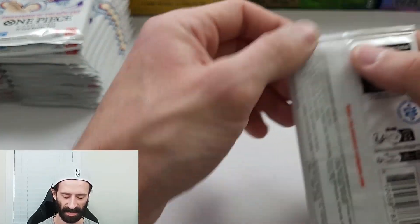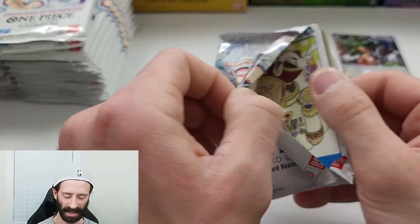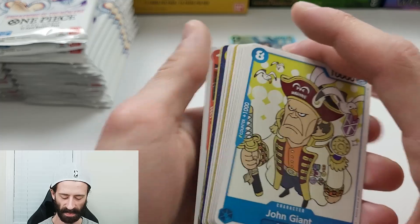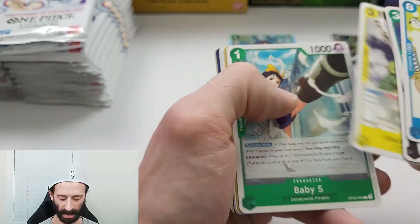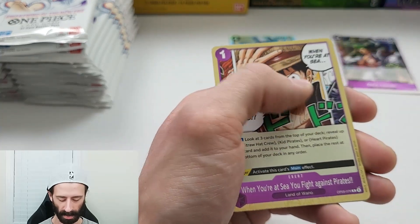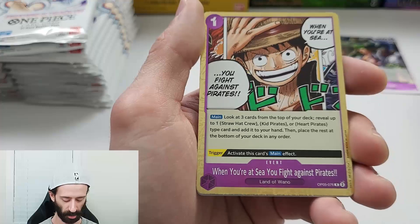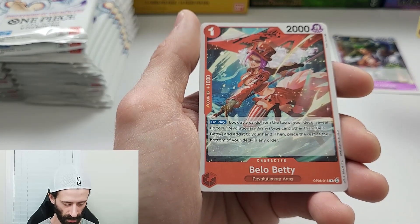I also just noticed the hit was on the back of that pack and I don't like it when a hit is on the back of the pack. When the hit is on the back, that means it is potentially being scraped throughout transportation — the back of the card might not be great quality. Rare. When you're at sea, you fight against pirates — that's true. And a rare, Bellow Betty.